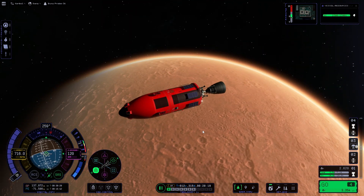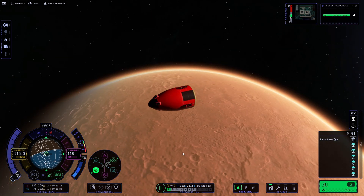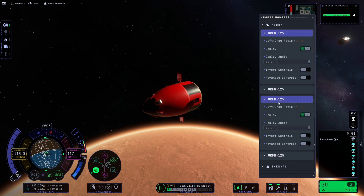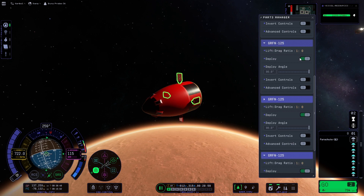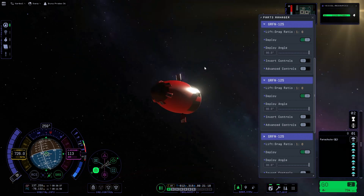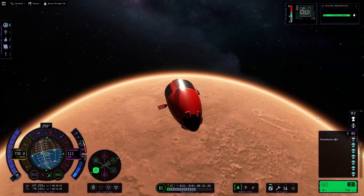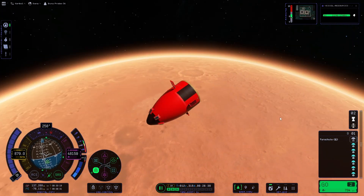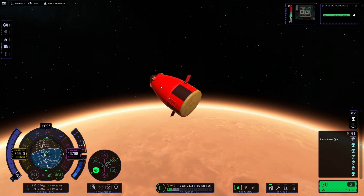Quick save time, then separate - and here we go for our new grid fins, let's have a little try of them. They're deploying, but one of the four just does not want to deploy for some reason. I tried everything - it says it's deployed but it's just not shown as deployed. I don't know if it's actually deployed and just not showing up, or whether it's not going to have any effect on the craft.